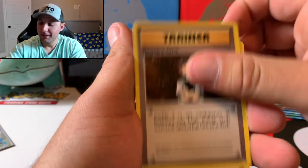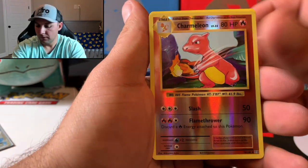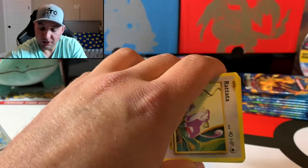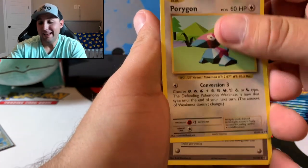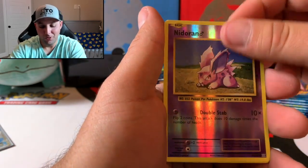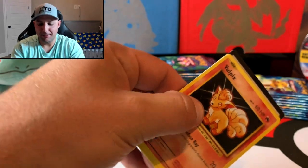May 1st is going to be the Rebel Clash launch, guys. We are aiming to get the binder complete before then — we're not missing too much, a lot of the ultra rares and hyper rares, and we haven't pulled gold yet. A reverse Charmeleon! And the rare is an Eradicate. I've got a couple Sword and Shield booster boxes this weekend — we are chasing gold on that. Any gold card would be awesome.